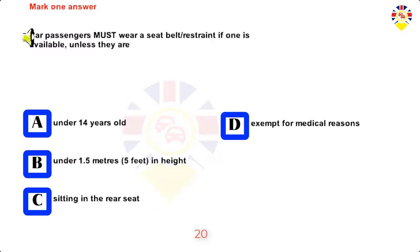Mark one answer. Car passengers must wear a seat belt or restraint if one is available, unless they are under 14 years old, under 1.5 metres (5 feet) in height, sitting in the rear seat, or exempt for medical reasons. Answer: Exempt for medical reasons.